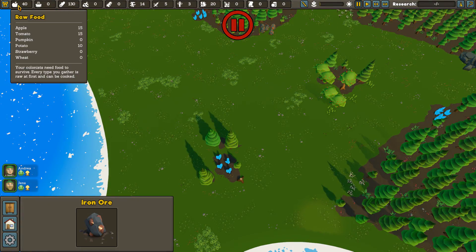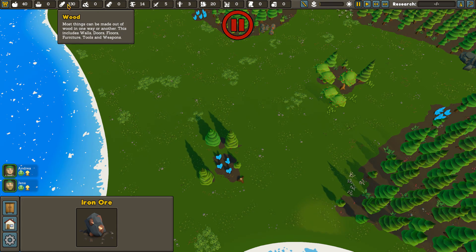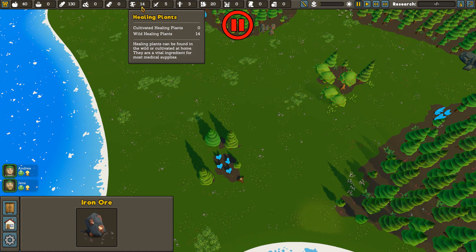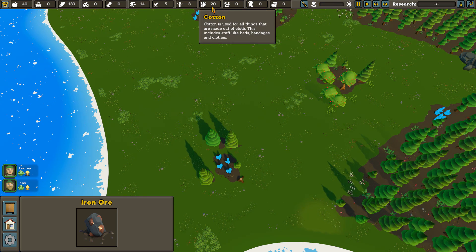Let's take a look around the UI and figure out what we're looking at. We've got a little bit of raw food, no cooked food. We've got some wood, some stone, some iron ore, healing plants and illness medicine, healing potions, and cotton — basically things for clothing and whatnot.